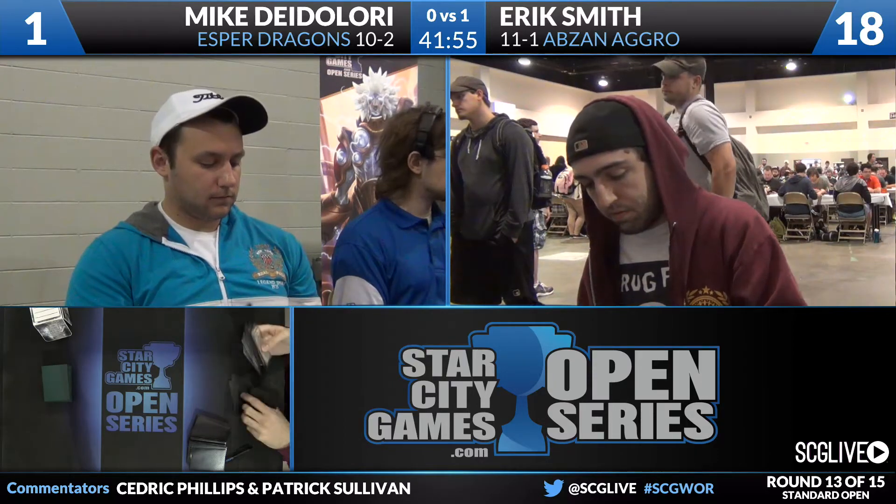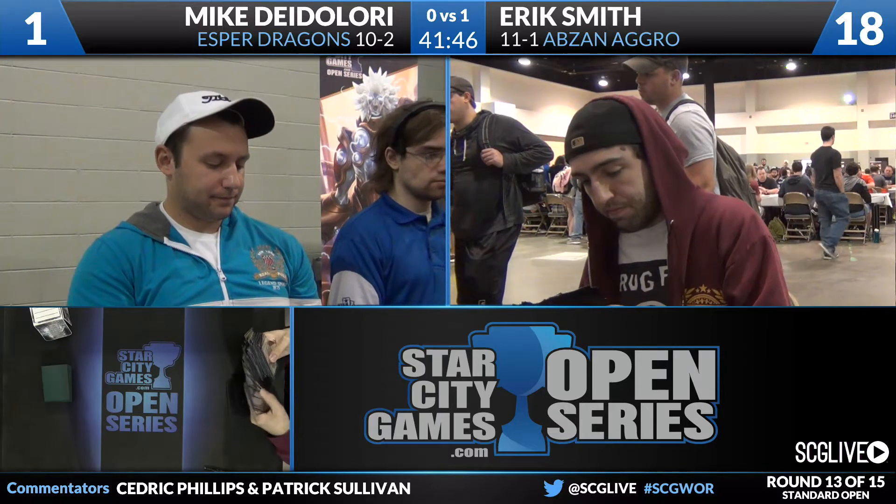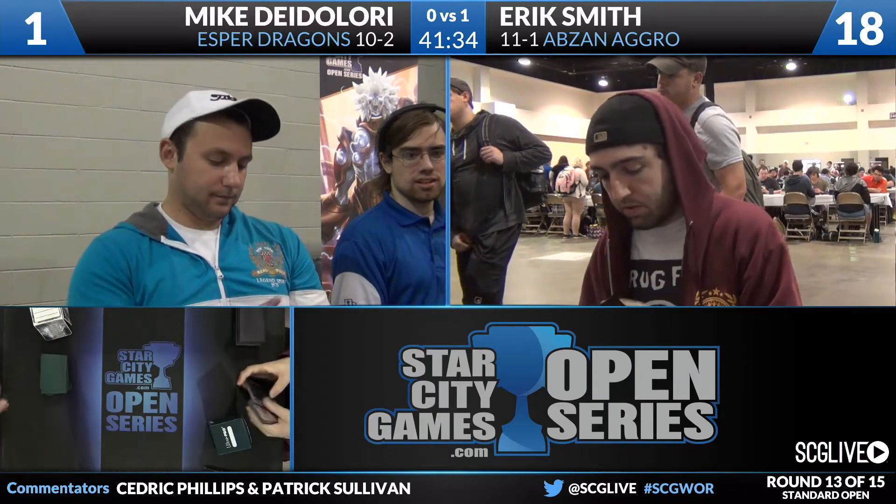Time to take a look at the sideboards. We'll start with Mike DeLaurie and his Esper Dragons deck. He's got another copy of Ashiok, two copies of Foul-Tongue Invocation, a Perilous Vault, a Stratus Dancer, a Dragonlord's Prerogative, a Languish, a Dragonlord Silumgar, a Thoughtseize, an Ultimate Price, an Orb of Warding, two Disdainful Strokes, and two Drowned Sorrows. We're going to see the additional Foul-Tongue Invocations, the Perilous Vault, the Languish, Dragonlord Silumgar, and the additional Ashiok come in.